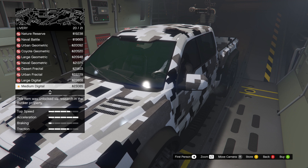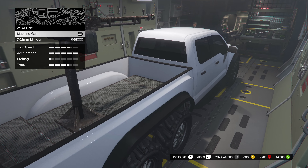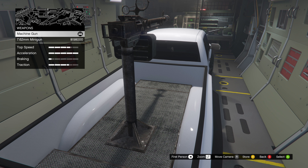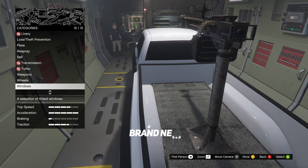You can change the primary and secondary paint options, you can choose from one of 21 different liveries, and you can change the mounted machine gun on the back. Keep in mind these weapon modifications can only be altered inside of your MOC or Avenger. If you're wondering which machine gun to use, I would go for the minigun.